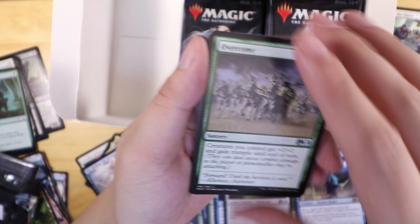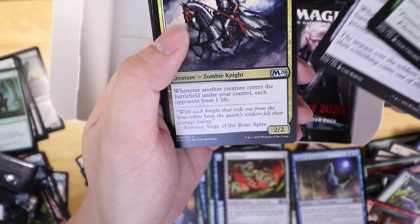Overcome, Meteor Golem, Corpse Knight — oh, and here's the Leyline of Combustion! This is the one you tech in to play against those aggro decks.